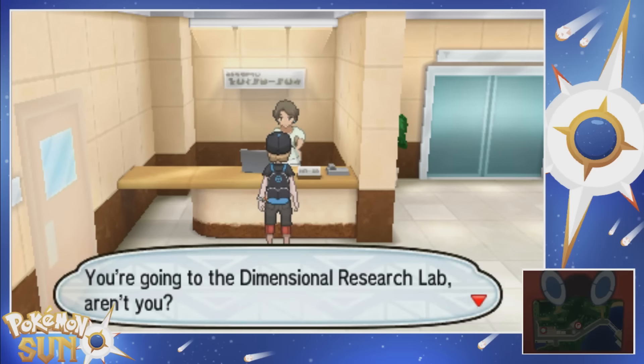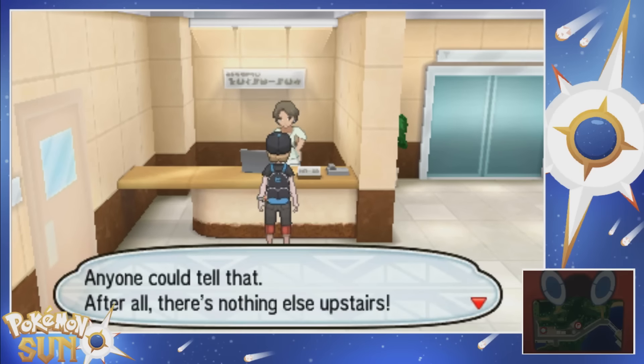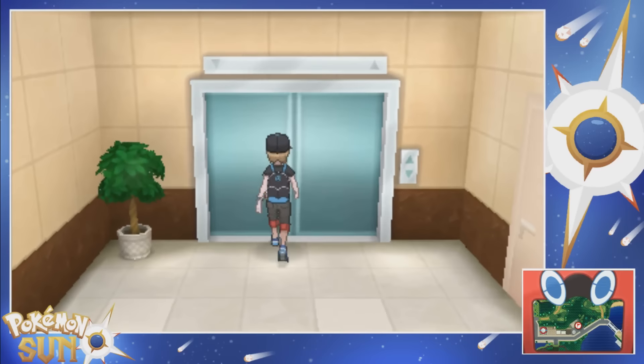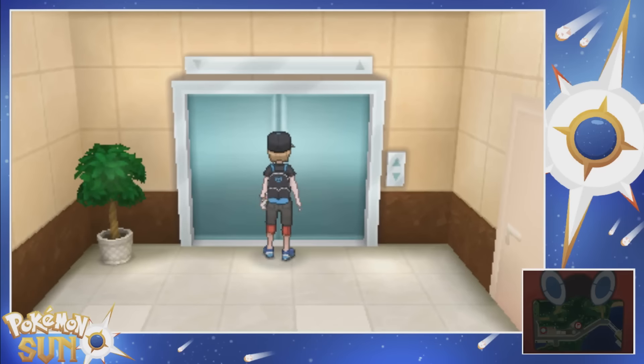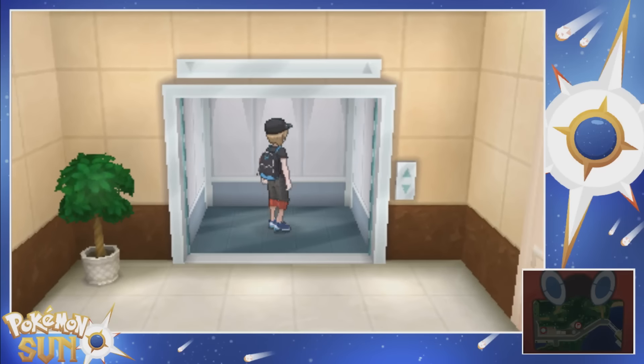What's up? You're going to the Dimensional Research Lab, aren't you? Anyone can tell that - after all, there's nothing else upstairs. Well okay, that makes it obvious. We gotta press the old button. Of course, yes. Hopping in the elevator. Let's do this.